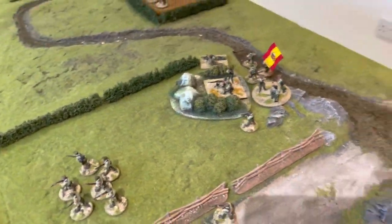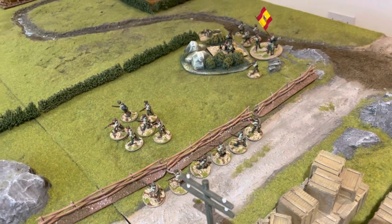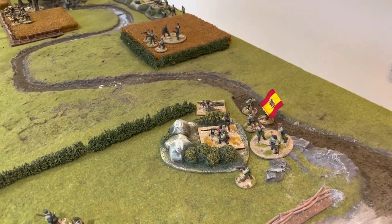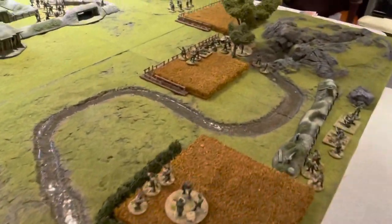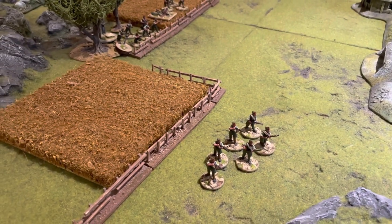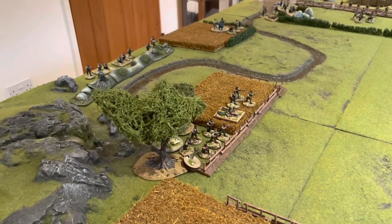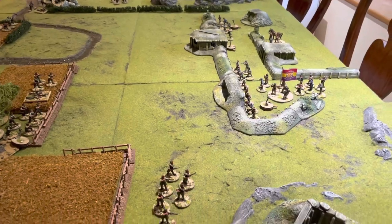With the senior leader activation, two squads run forward — one on the road rolled a ten, one in the field rolled a nine — approaching the left flank of the Republican position fast. The heavy machine gun and light machine gun are activated to fire and pin down Republicans. On the other side, another squad advances with a ten result, two other squads will fire, and a light mortar squad fires in support. Let's do the Nationalist firing as they move forward.